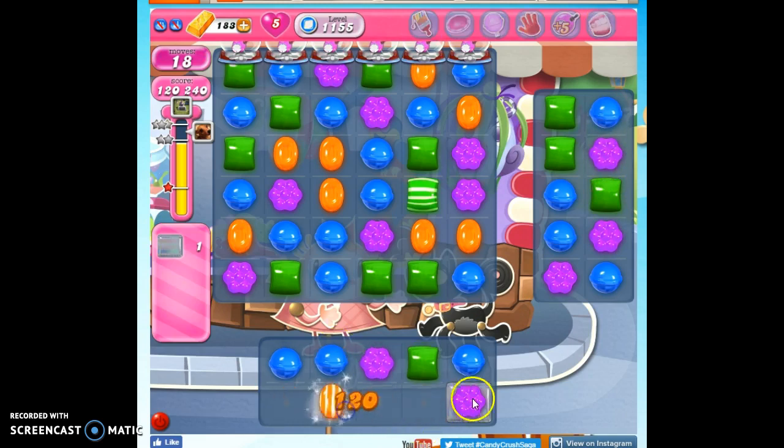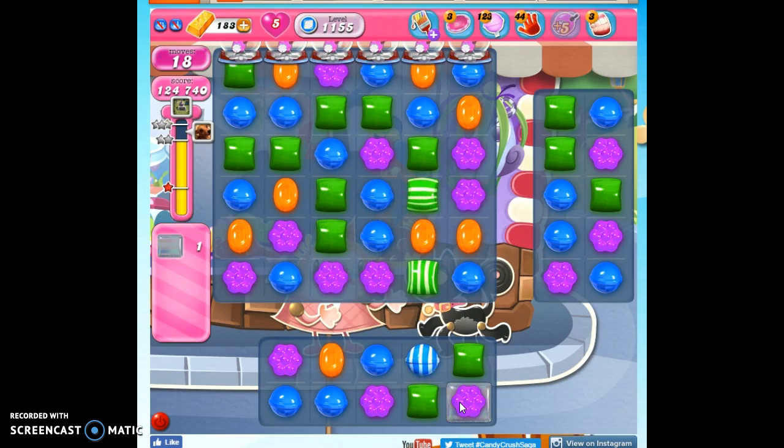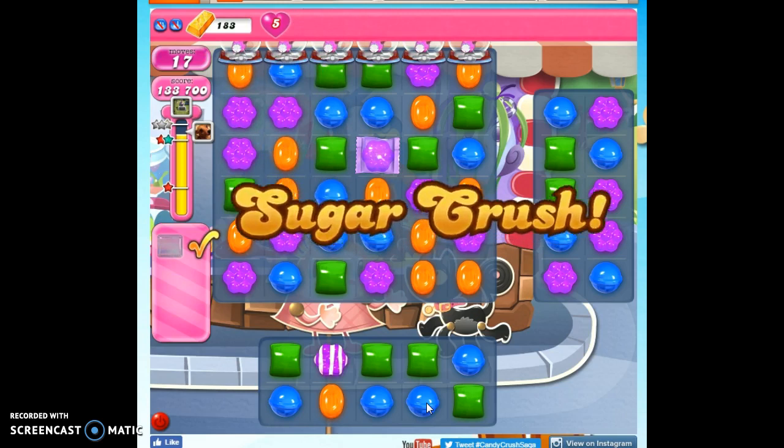So let's try the same thing down here. Let's see if we can get things to work together. Ooh, look at how close everything is. Very close to working out. If I could get a purple to deposit. There we go. So that's how I beat level 1155.